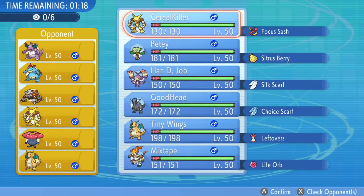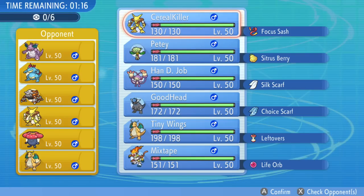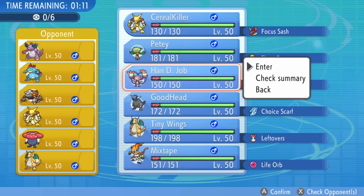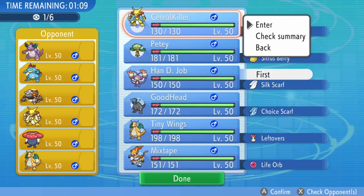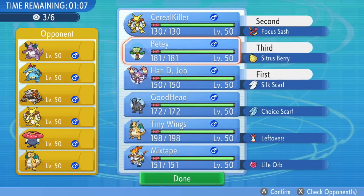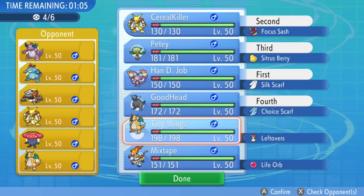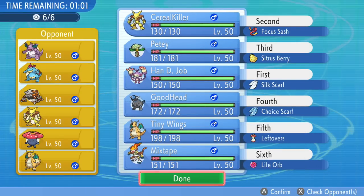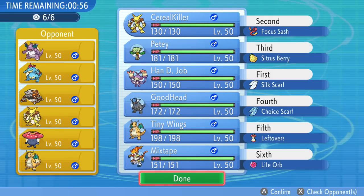My opponent is rocking a pretty interesting team as well. He has a Dragonite and an Alakazam — a couple of very scary Pokemon. The main thing I'm afraid of is probably going to be that Feraligatr. If it has the ability to set up, it can do a lot of work to my team, so I'm going to try to work around that. But overall a pretty scary team he's got there.